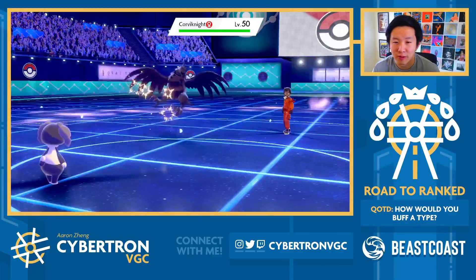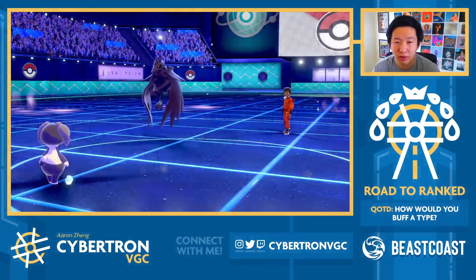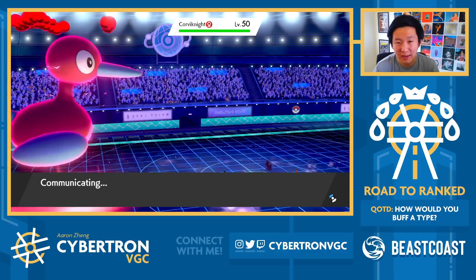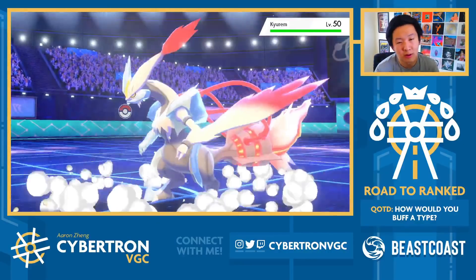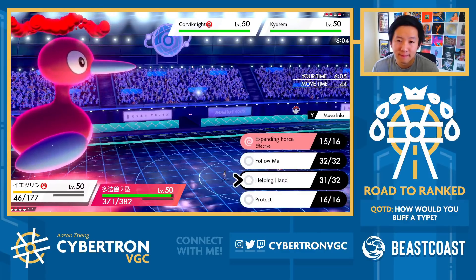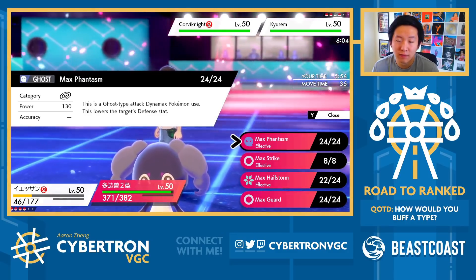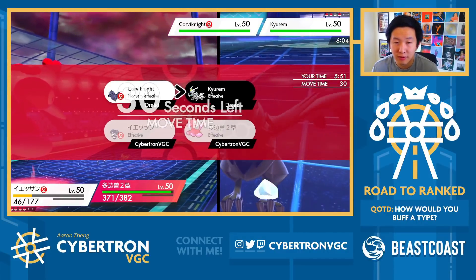Hail chip on Corviknight is actually pretty nice here. Let's see if they have Leftovers — they do. They outspeed my Indeedee under Trick Room and they are indeed Leftovers, that's fine. I wonder if Corviknight maxes, but I just don't think it's that much of a threat — it's defensive but the damage pressure isn't amazing. Okay, they bring out Kiram. Phantasm would drop their defense, but I'm down for Strike for now — I don't think I need a defense drop quite yet.